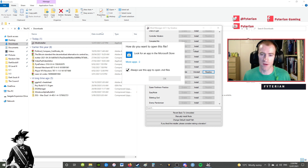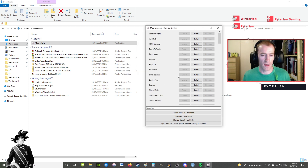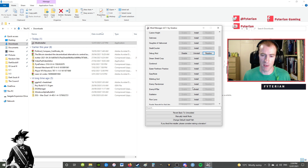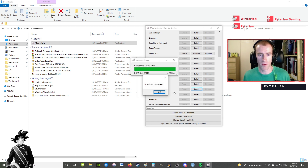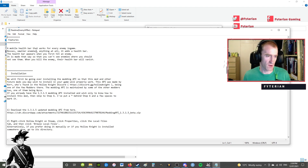You can then disable or enable mods from here. There's a README for each mod — sometimes they contain useful information depending on the mod you're using. For instance, if you go to the enemy HP bar and install that, the README will describe its features — for example, a mobile health bar that works for every enemy in the game.